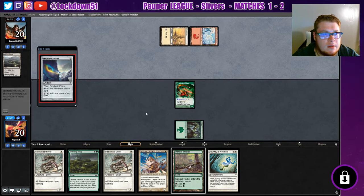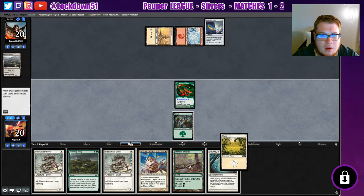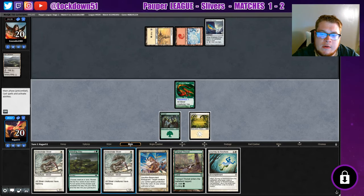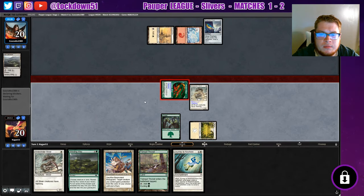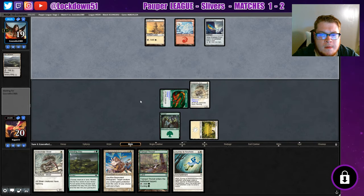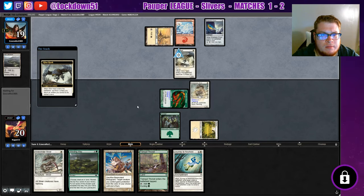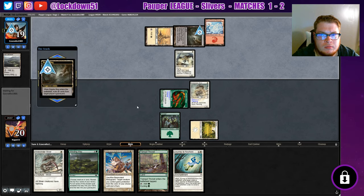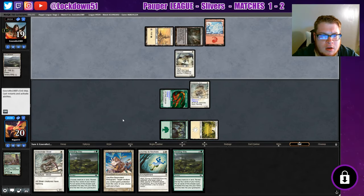Alright, playing with the artifact lands. We got our plains so that's good. Now we'll do this and we will cycle the tranquil thicket. Jookabog — nothing to exile from my graveyard, sorry. Another winding way, could be worse.